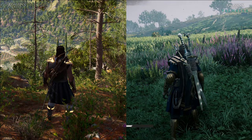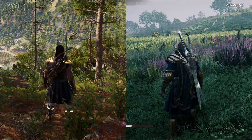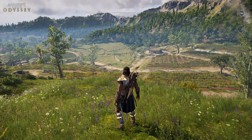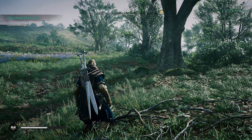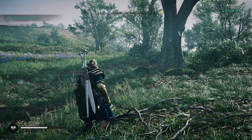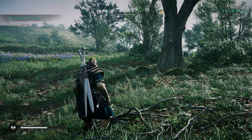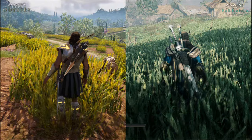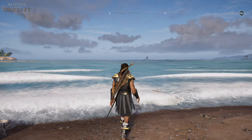As for foliage — a really important part for realism — vegetation density is much bigger in Valhalla. This is usually a department where AC games tend to strive, and Odyssey isn't the exception with a really good level of foliage and vegetation quality, but Valhalla is just so much better — way more vegetation that looks fuller with an astonishing level of quality and depth. In both games the vegetation will move as you pass through it, which is really nice to see.